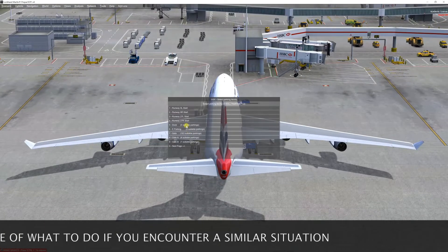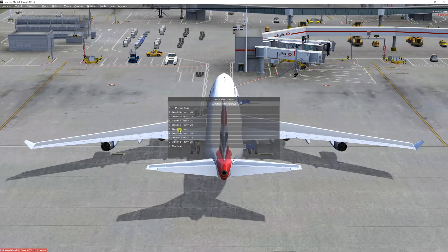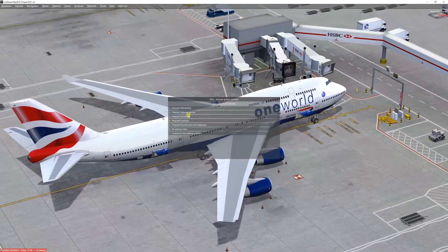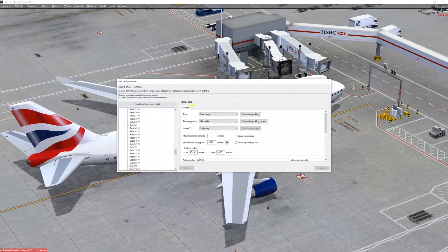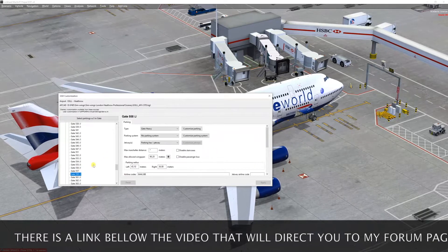Now if you go to the menu of available gates and pass forward to 557 and 558, you're going to see that the one that doesn't have a jetway is 557 and the one that does is 558. I didn't configure anything on this jetway because I found the situation and wanted to report it. So if you go to 557 — the gate that doesn't have the jetway — we customize the parking position, and it shouldn't show a jetway anyway. Exactly, no jetway. If we go to 558, it says it does.